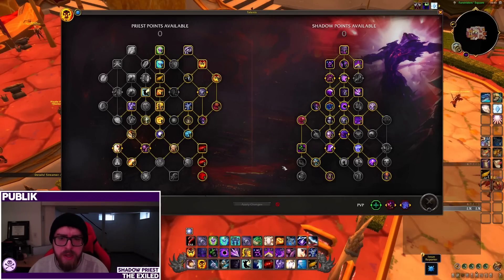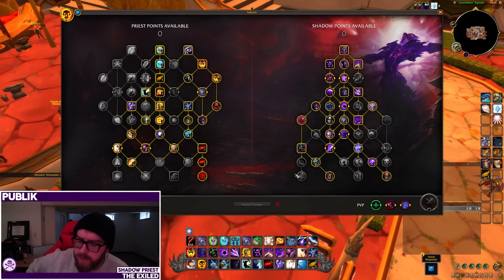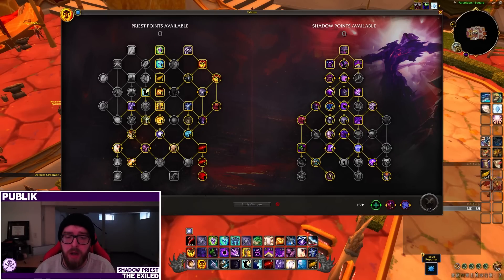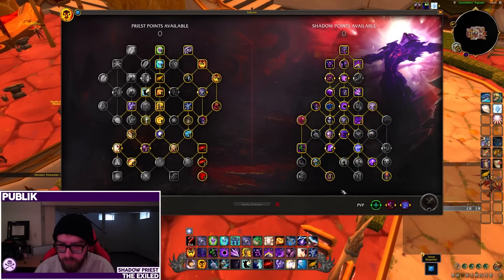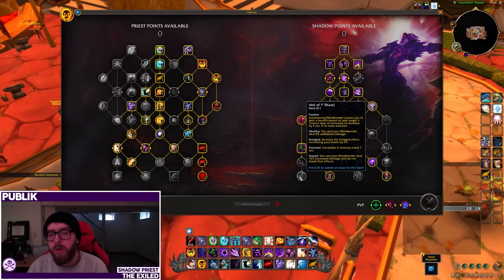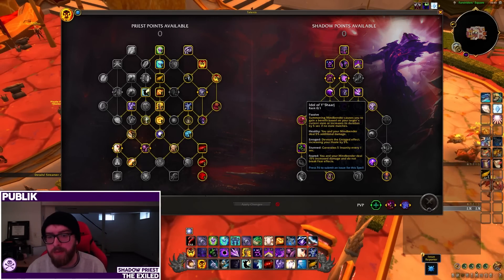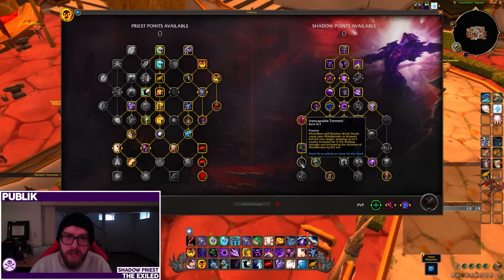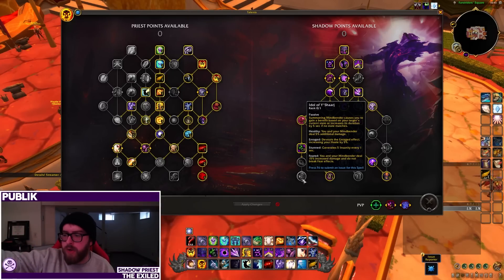The last big change I want to cover is the four Old God Idol talents at the bottom of the spec tree. In pre-patch you'll only be able to get one of these at a time due to limited points. The first is Idol of Yogg-Saron — it's basically a Mindbender buffing idol. We won't use this much in pre-patch specifically because Inescapable Torment is right before it, and those don't stack. Given the strength of our legendaries in pre-patch you won't run this often, but it may come into play more at Dragonflight launch.